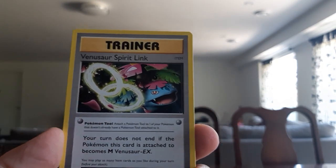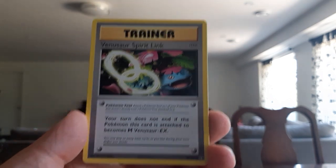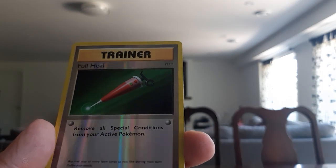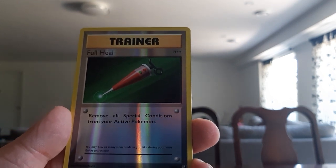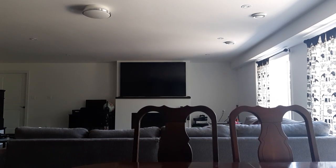Next we have a Venusaur Spirit Link — pretty cool. I don't think you can get this card in the original. I like it, I think it's an amazing card. The question of the day is: what's your favorite Mega Evolution Pokémon? Comment below — there's Mega Venusaur, Mega Blastoise, Mega Charizard, Mega Beedrill, so many options. The last card in the first pack is a holographic Double Full Heal — not bad at all. You might hear noise upstairs — that's just my dog walking around.